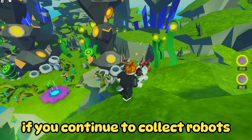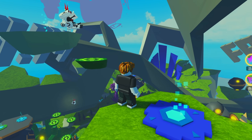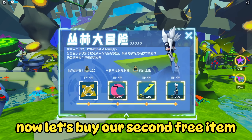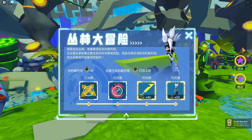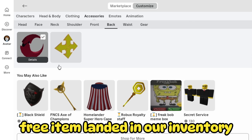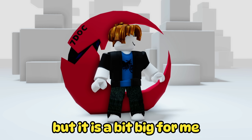If you continue to collect robots, you will be able to buy all the free items. Now let's buy our second free item. As you can see, the free item landed in our inventory. I really like this red moon, but it is a bit big for me.